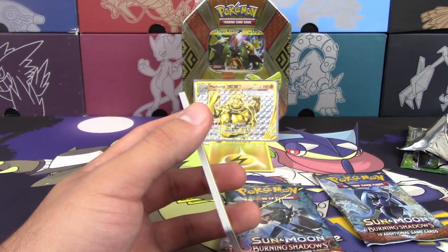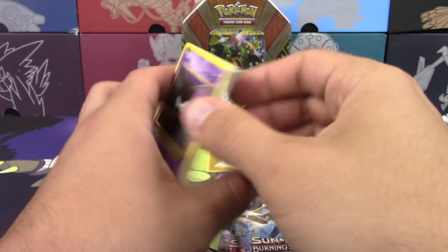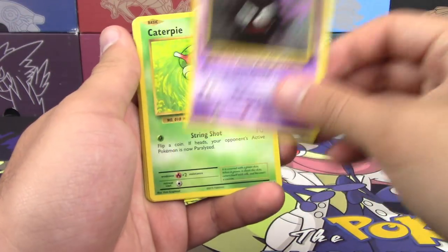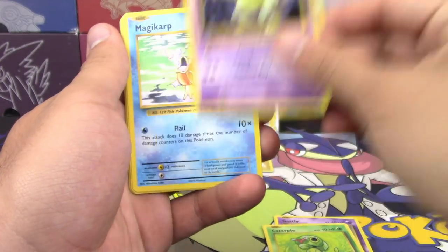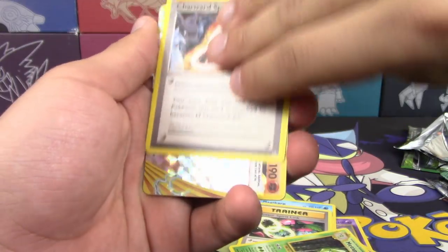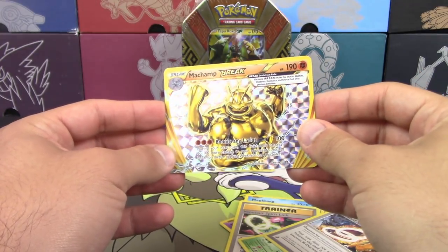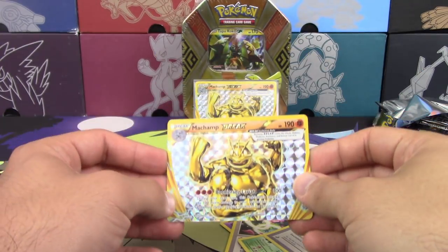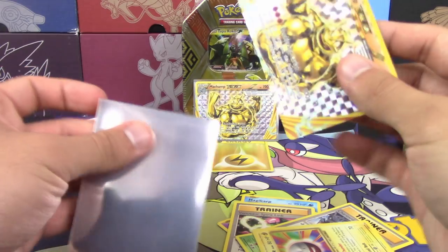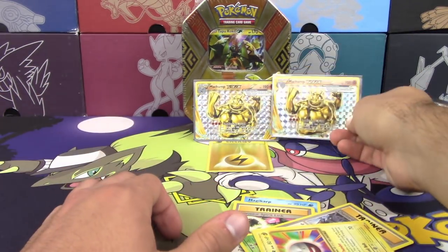Look where it landed — in the box. Nice. Except now I'm going to reach all the way forward and knock the light over. Good going. So we got Weezing, Caterpie, Clefairy, Magikarp, Electabuzz, Venusaur Spirit Link, Metapod, Charizard, and Electrode. We're really tied — like really, really tied. Literally.